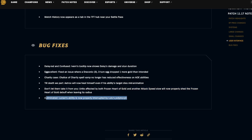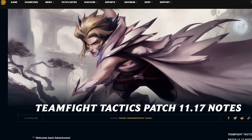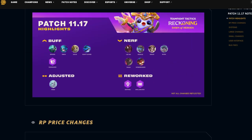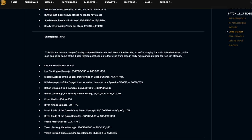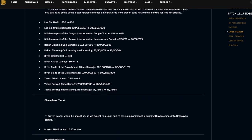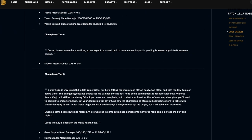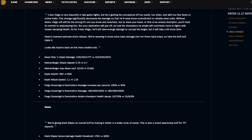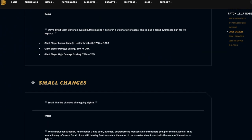Culminated Lucian's ability is now properly interrupted by Lulu's Polymorph. Lots of good changes here in my opinion — normally I complain a lot about patch notes but honestly this is probably a seven or eight out of ten. I feel like they didn't go overboard on anything and they hit the ones they should have hit in previous patches, such as Abominations and Heimerdinger.